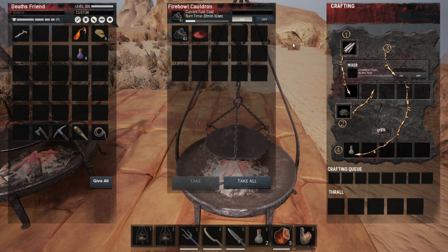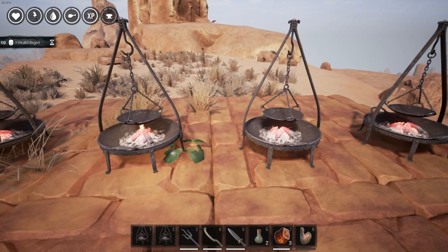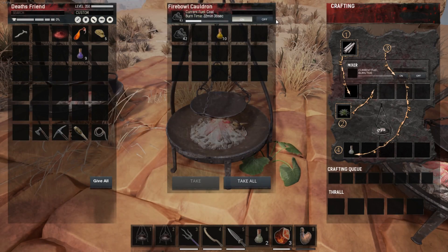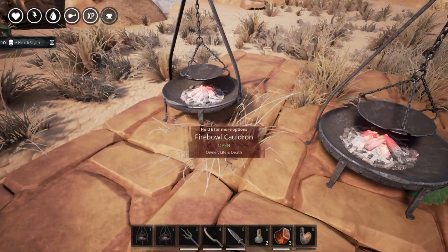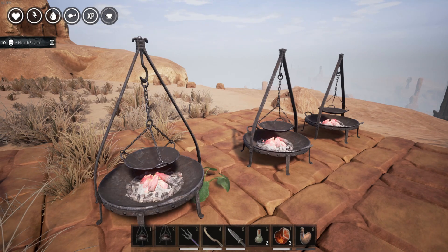We'll see where dragon powder goes in the future. They've been updating the game pretty regularly — every time I load Steam there's another update. That is a quick tutorial of everything involving the cauldrons; I hope it helped. These are the recipes they have now and they will be adding more, especially whenever they put sorcery into the game.